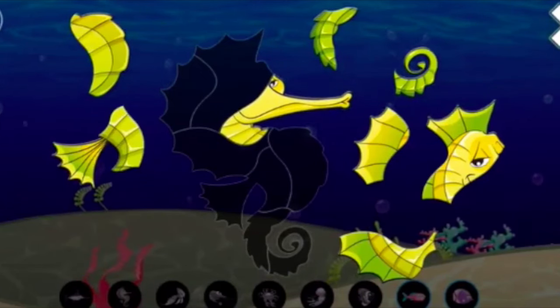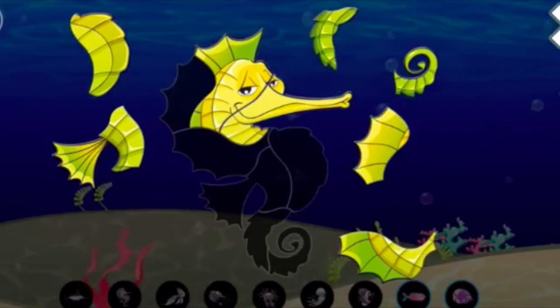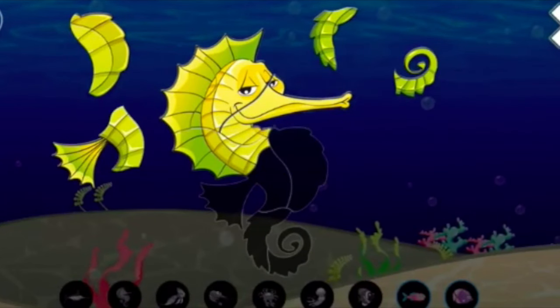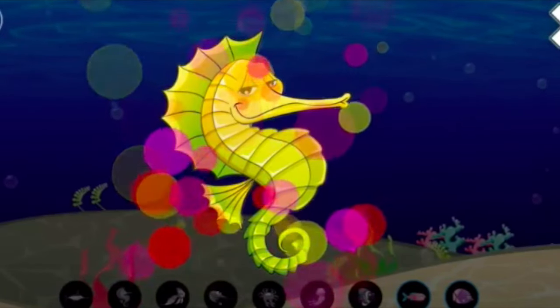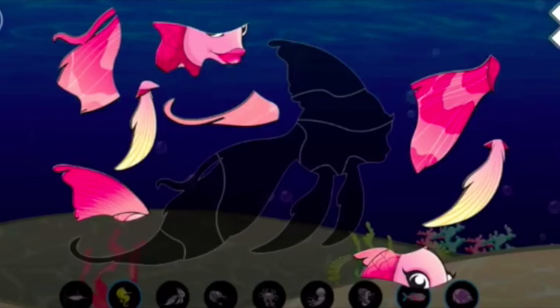What's this fish? It has yellow and green color. 1, 2, 3, 4, 5, 6, 7, 8. Wow, it's a seahorse!